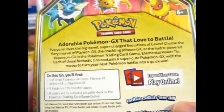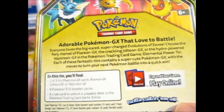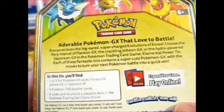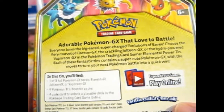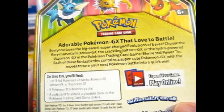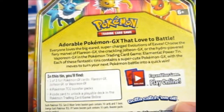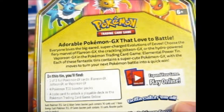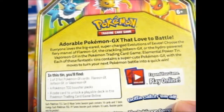Or, aka, Eeveelutions — I mean, it's easier to say. Choose the fiery marvel of Flareon GX, the crackling Jolteon GX, or the hydro-powered Vaporeon GX in the Pokémon Trading Card Game Elemental Power Tin. Each of these fantastic tins contains a super cute Pokémon GX with the moves to turn your next battle into a quick win — well, that's if you know how to use them.